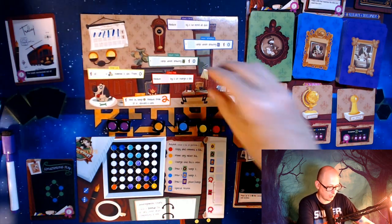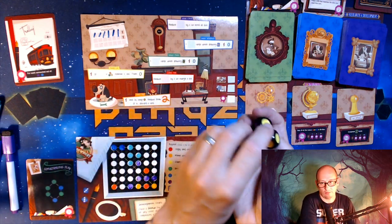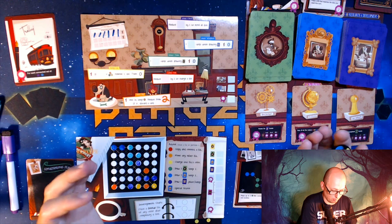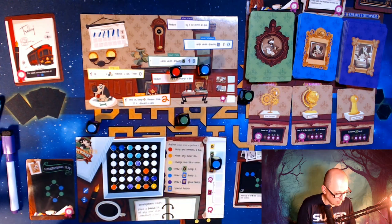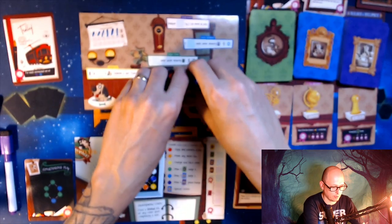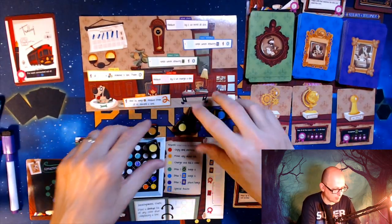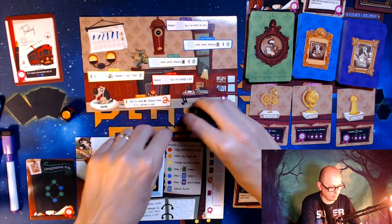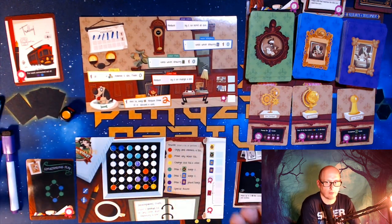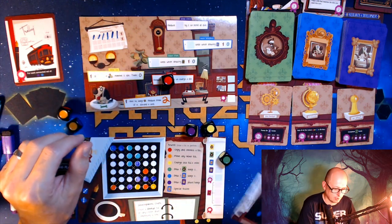Now we need to roll and hopefully I don't roll any oranges in three rolls. That's awesome — one roll done. Now we need to dodge it for two more rolls. Nope, there's one, so now it's negative one. As long as I don't roll another orange... okay I did — so that means I actually lose this card.